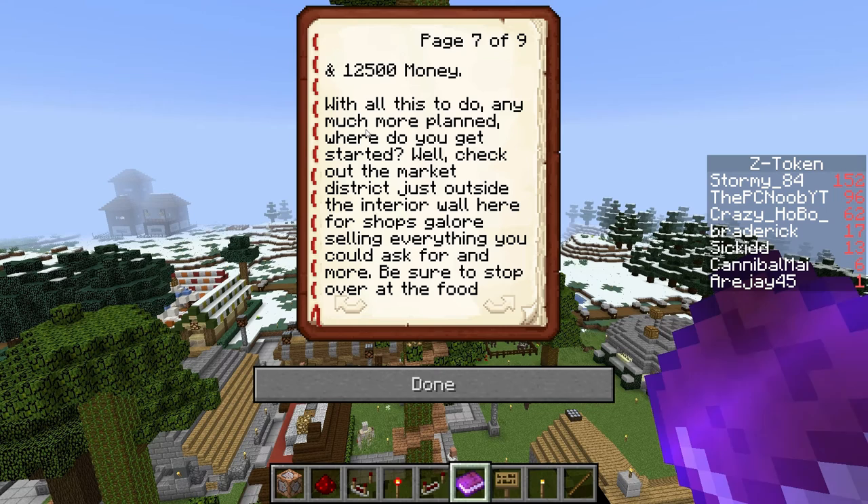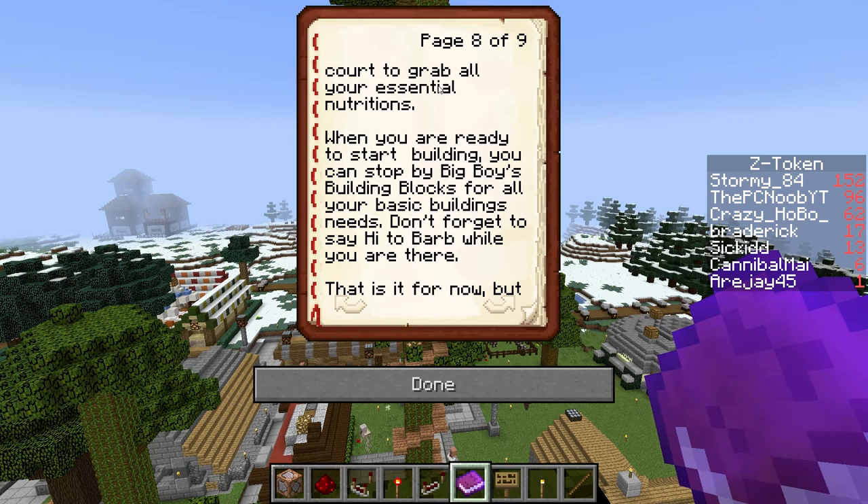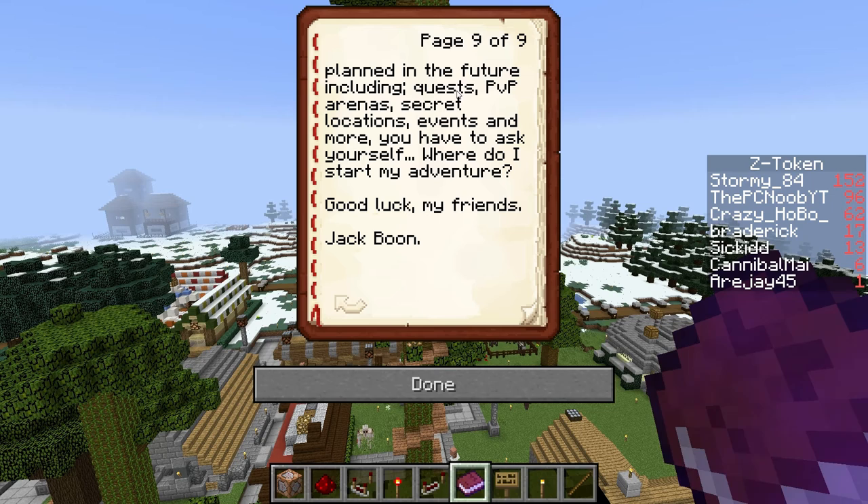With all this to do and much more planned, where do you get started? Well, check out the market district — it's just outside the interior wall. Here for shops galore, selling everything you could ask for and more. Be sure to stop over at the food court to grab all your essential nutrition. When you are ready to start building, you can stop by Big Boy's Building Blocks for all your basic building needs. Don't forget to say hi to Barb while you are there. Planned for the future: quests, PvP arenas, secret locations, events, and more.